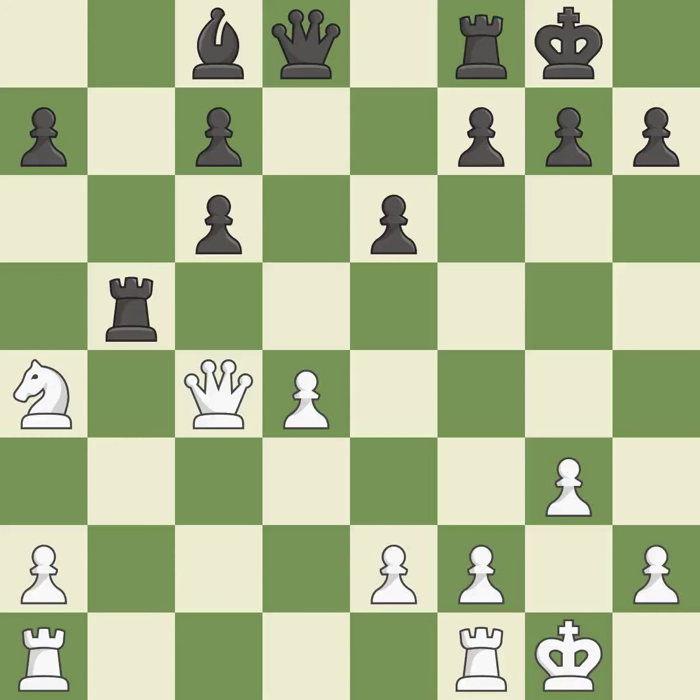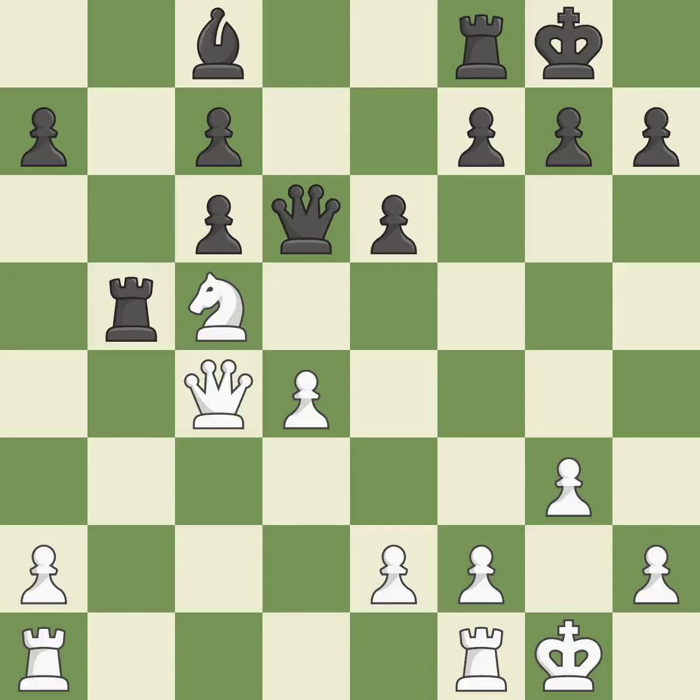This threatens to take an outpost with a knight — it is best. This misses a chance to make a pawn-winning threat, enabling the adversary to capture an outpost using a knight — incorrect. The knight is now located at an outpost, a safe area inside the enemy's territory — ideal.